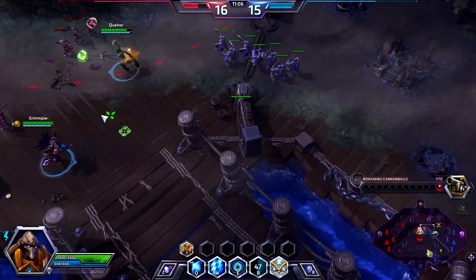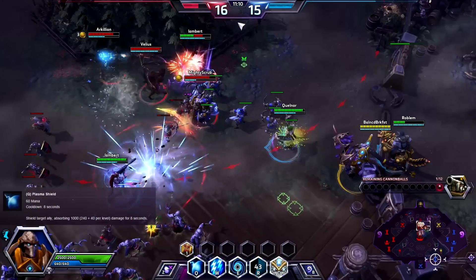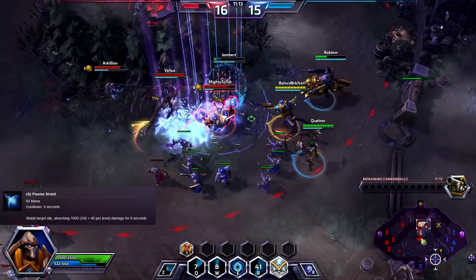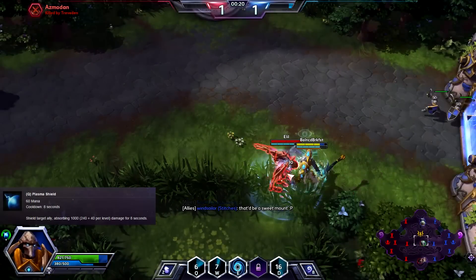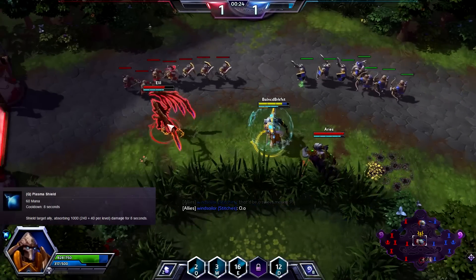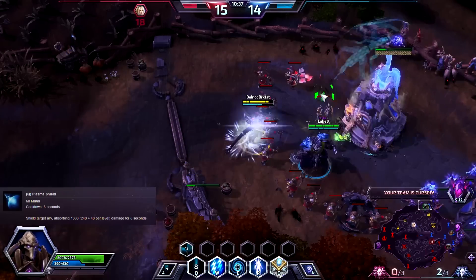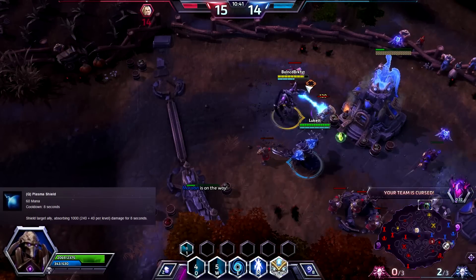Starting off, let's go over Tassadar's skills and tips for them. Your first Q ability, Plasma Shield, shields a target ally for a tremendous amount for a short duration. It's one of the best shielding abilities in the game for protecting yourself or allies during fights, negating large amounts of damage. It's also great for adding durability to frontline minions or defending your team's towers and forts.